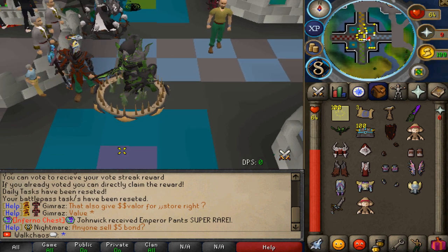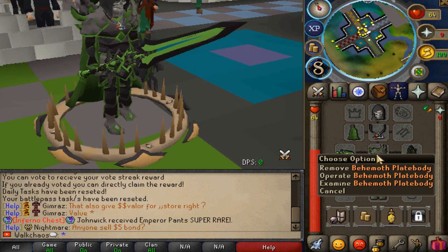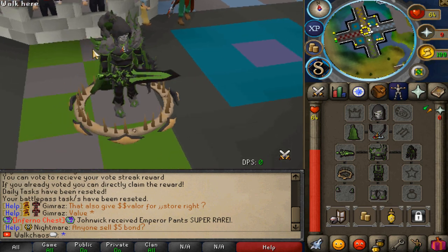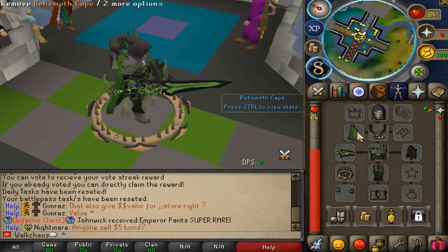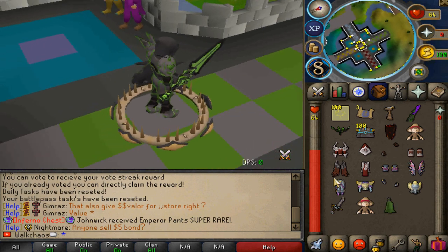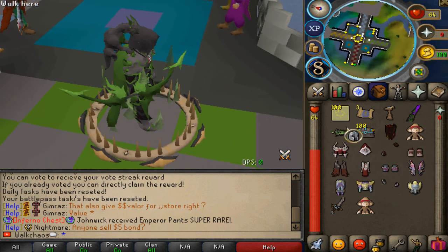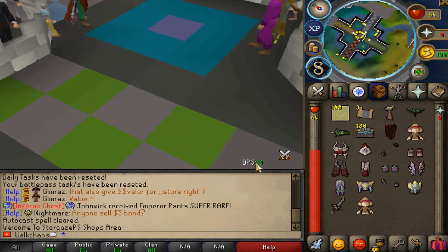First things first, the beautiful new Bathaman set — look at this, it looks absolutely insane with the beautiful cape on my back. It also comes with a beautiful boat and staff, looking absolutely freaking insane. I love how it looks.